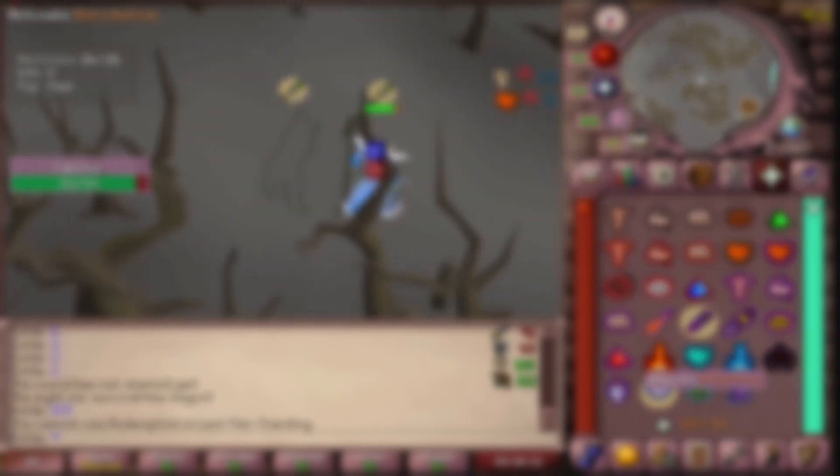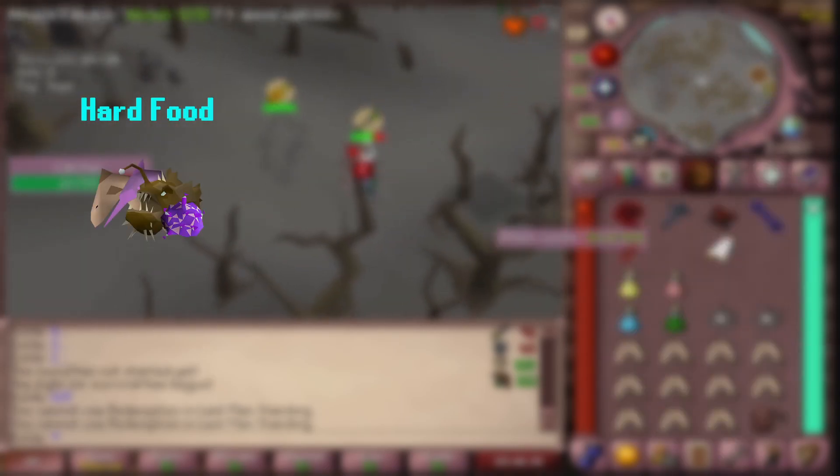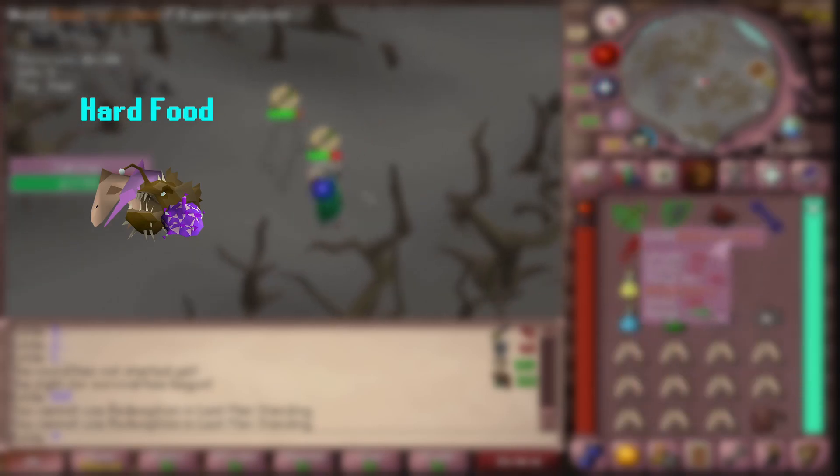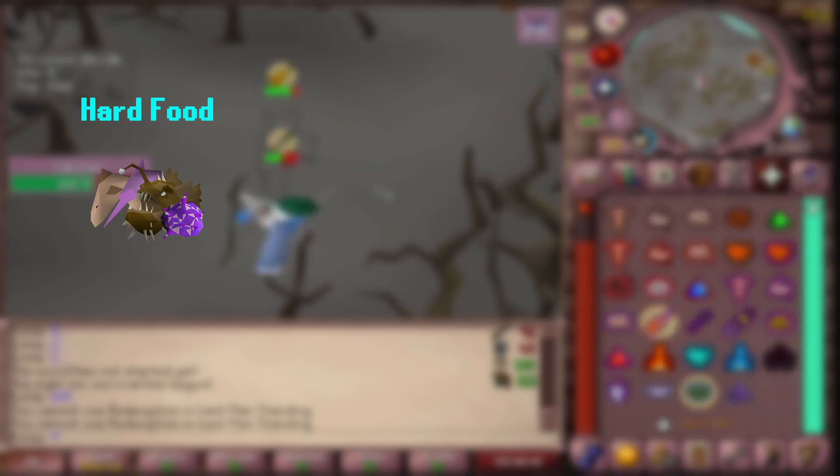There's a couple of terms in this video that you're going to hear a lot. These are most commonly used by the Runescape community. Hard food — some examples of hard food are sharks, anglerfish, and swordfish. Purple sweets are also hard food. Most foods in the game are hard foods; this is usually the standard for food.